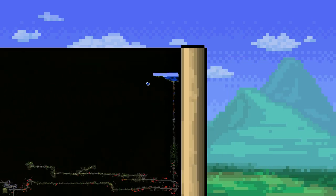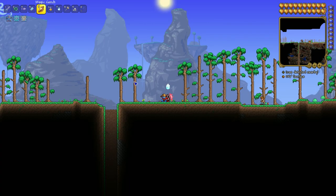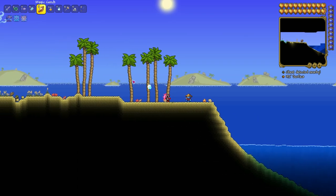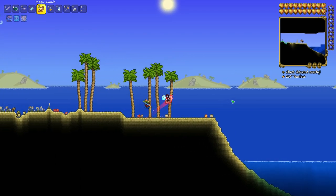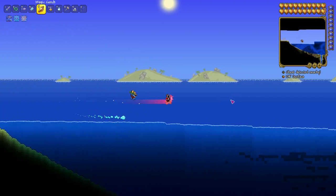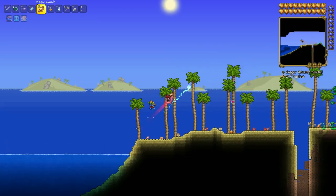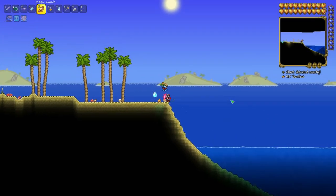To find him, you have to go to one of the two ends of your map where it's set in the ocean. In my case it's the right one. You can search for him in the water, but if you don't find him there, check the sand as well.